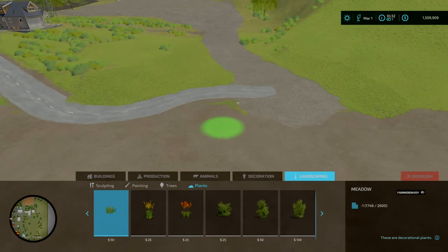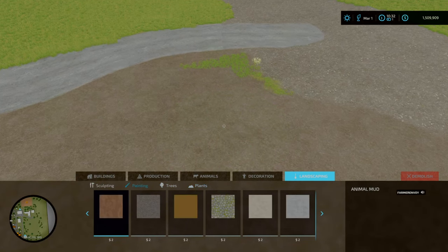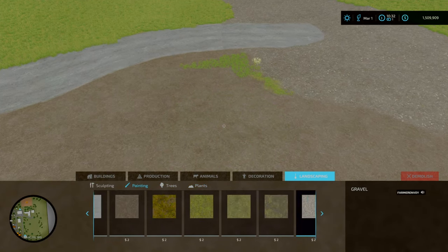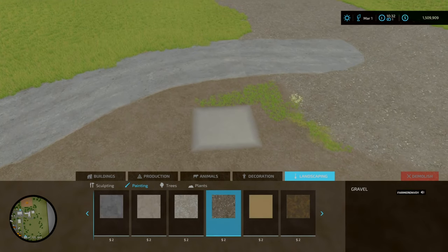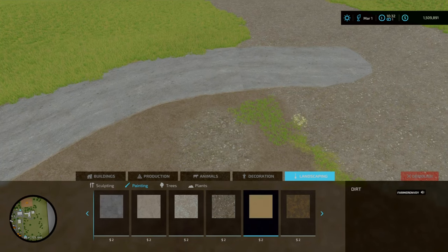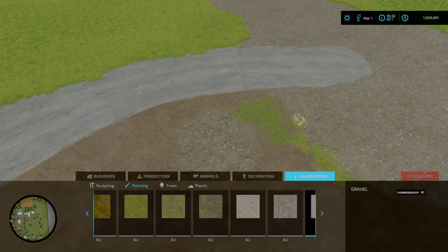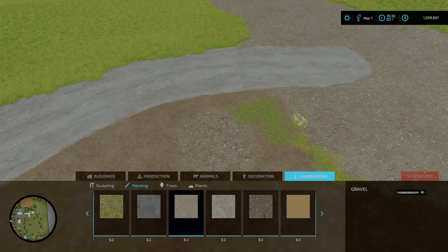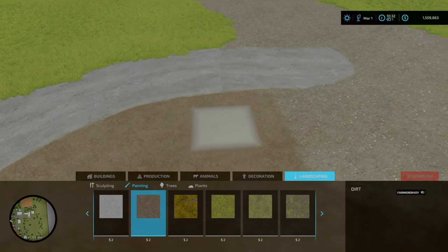Down to about one and a half million. Just this little bit here I forgot - apart from that we are done with the painting. Not gravel for this section - it's dirt. There we go. So yeah, this will be our placeable area or animal pen area - at least the bulk of it. So for example our cows and that - cows, sheep, and chickens, and even whack some bees down as well.